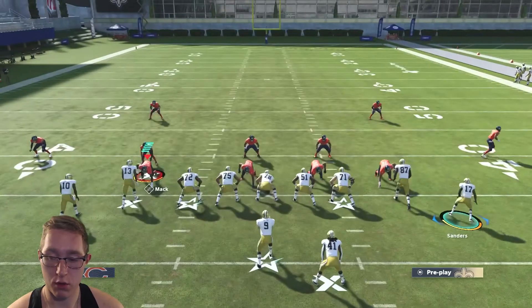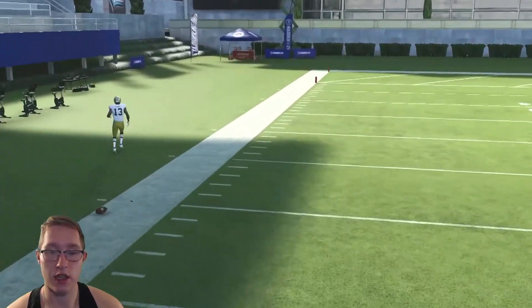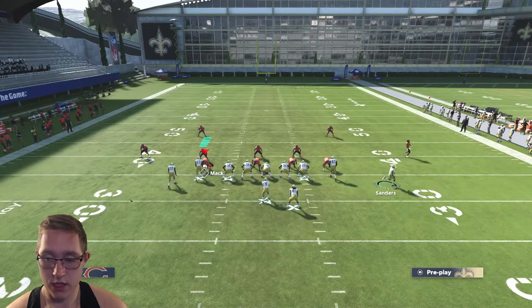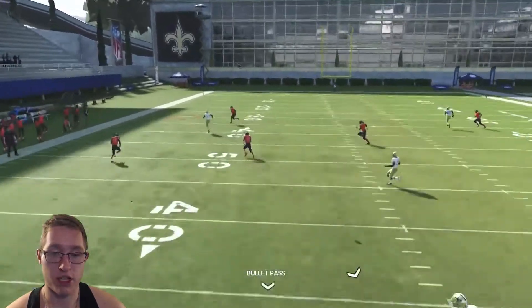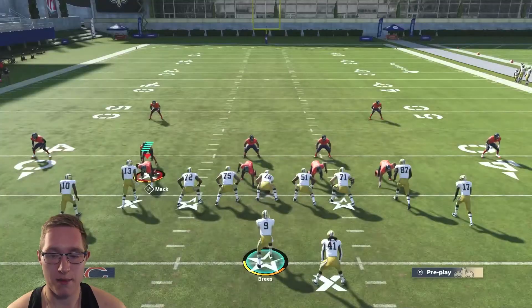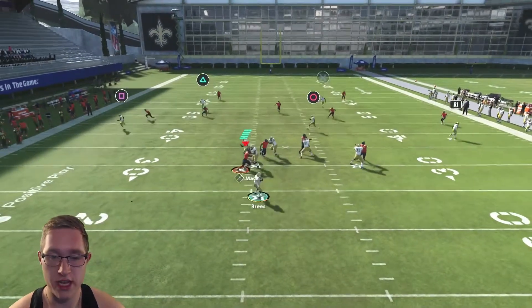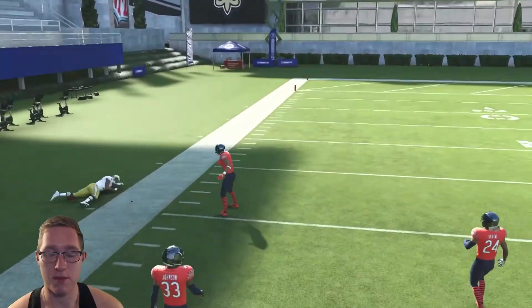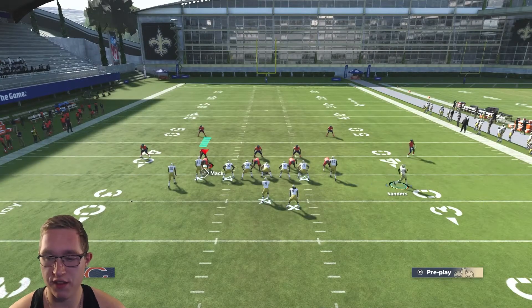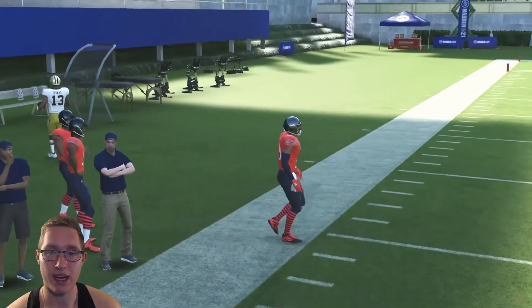Also take a look at the corner route against Cover Two — motion Emmanuel Sanders and this corner route gets really open. Pass lead it to the sideline by flicking the left stick up and to the left. Roll out left, then pass lead to the sideline, and you'll be able to bomb the coverage. If the flats are playing lower, you can definitely exploit Cover Two with this corner route.